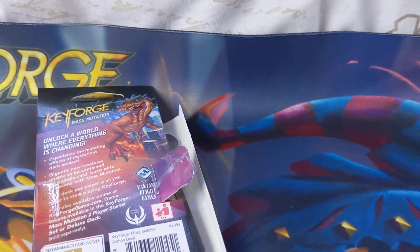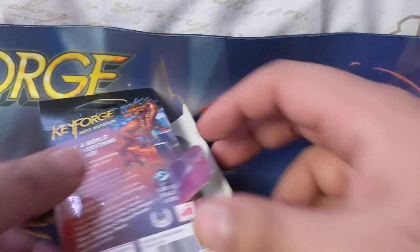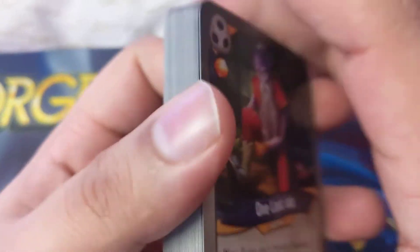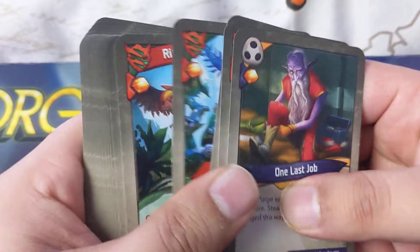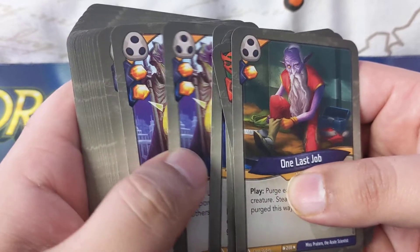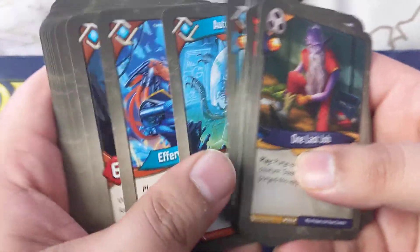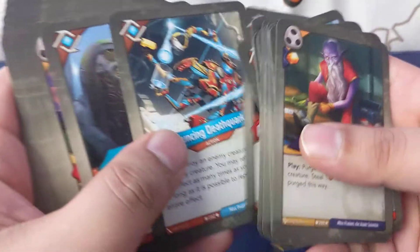Hey, what's up guys, Raza here. We got some new fun KeyForge decks to go through. Nothing special. Let me go through this one quickly first because I kind of did this one already but then I lost the video — kind of making a habit of it now. Let's go through it quickly. It's got quite a lot of amber: 5, 6, 7, 8, 9, 10, 11, 12, 15, 16, 17, 18. This one's glass at 71 — it's a pretty solid deck, nothing crazy, some combos in there.